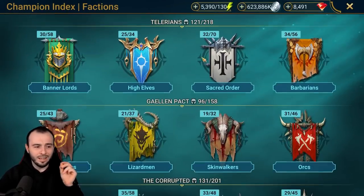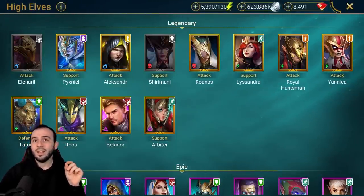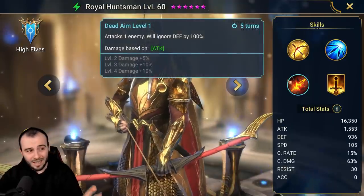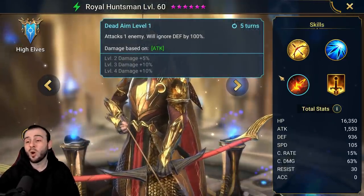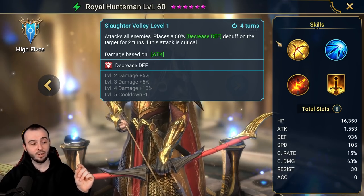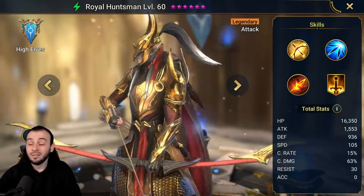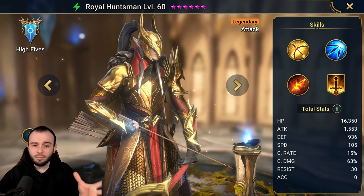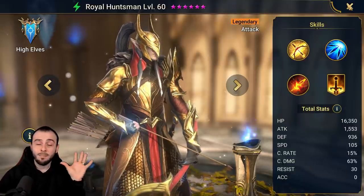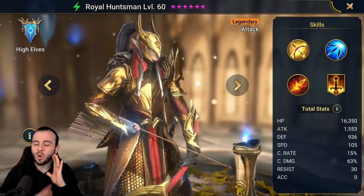Let's start with Royal Huntsman. Champions that ignore defense can be pretty useful — he has a skill that attacks one enemy and ignores defense by 100%, though it's on a 5-turn 10 cooldown. The good thing is he has AoE defense down on a 3-turn 10 cooldown fully booked, and on the A1 he can place attack up on himself. That means he can deal some solid damage. Royal Huntsman is a pretty good candidate for one of the best damage dealers for the Hydra Clan Boss.